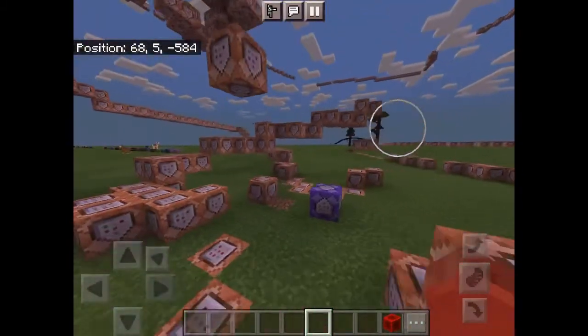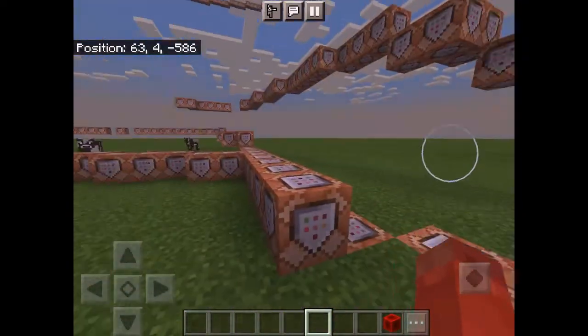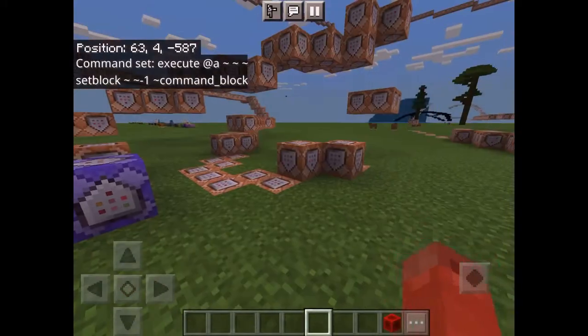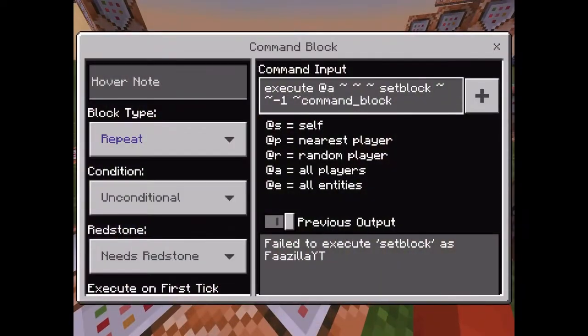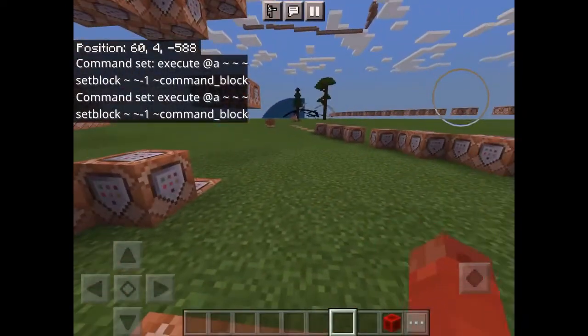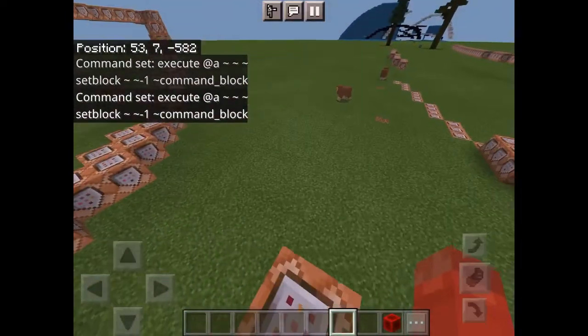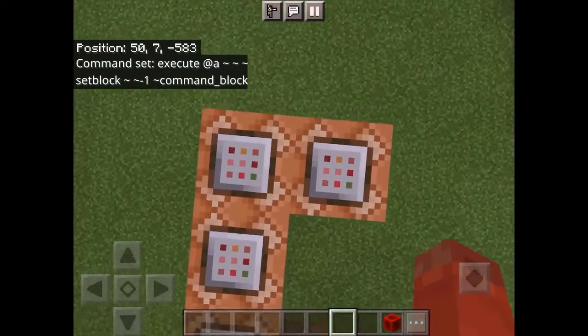So first, this command within a certain radius will let you do this. It sets command blocks — or any blocks you want, even obsidian, netherite, wood, anything — and everywhere you go within this radius, command blocks will be following you.